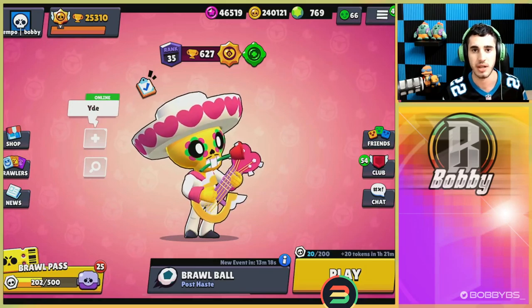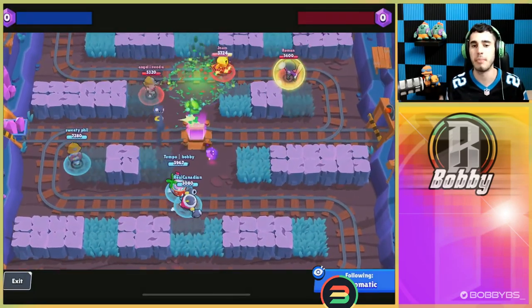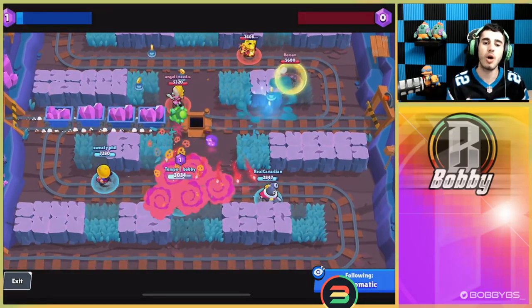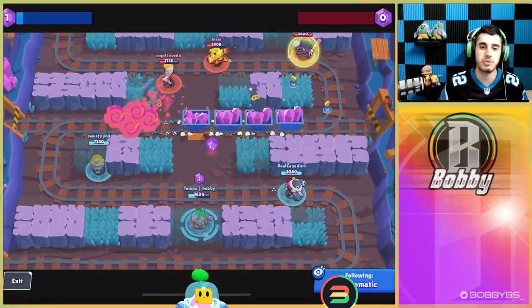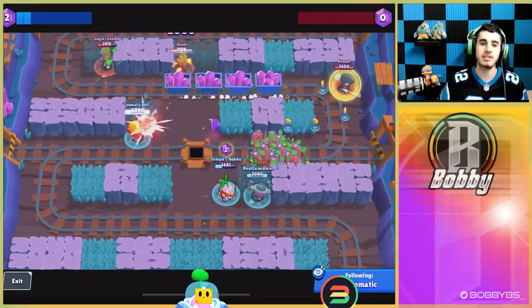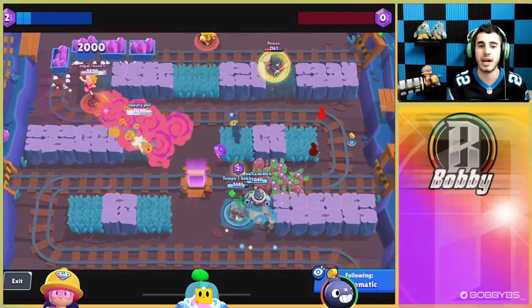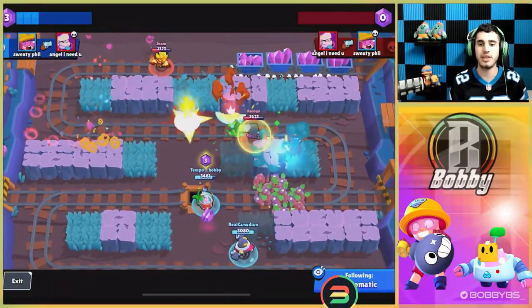The first map in the 15-win challenge is going to be Minecart Madness. The best mid here is probably Sprout — Sprout is a pretty crazy mid, definitely the best brawler in the game right now. You have really good area control, so we're going to be going with a Tick lane and a Jackie lane, Jackie probably being the best lane on this map.